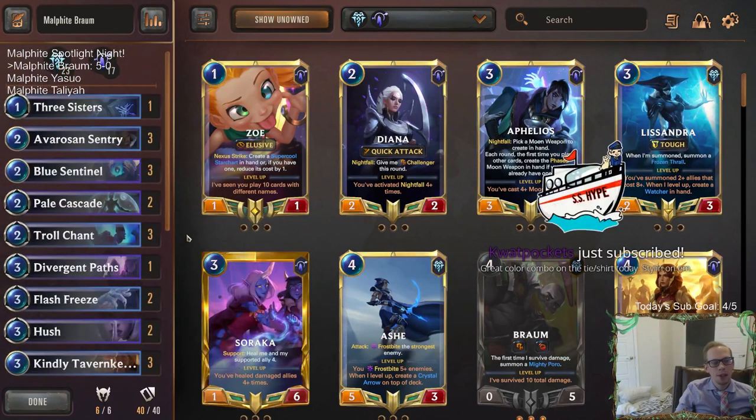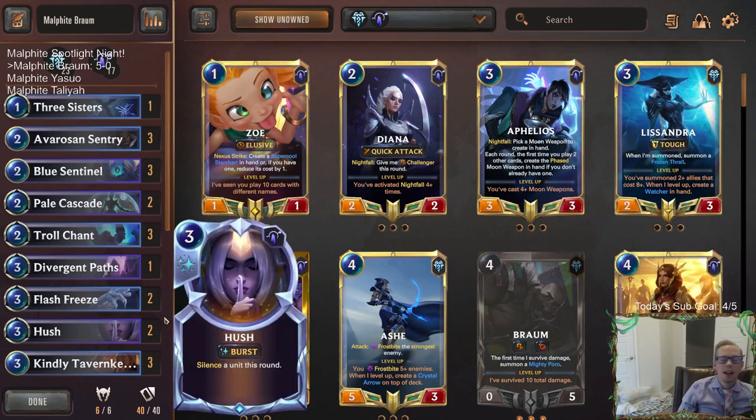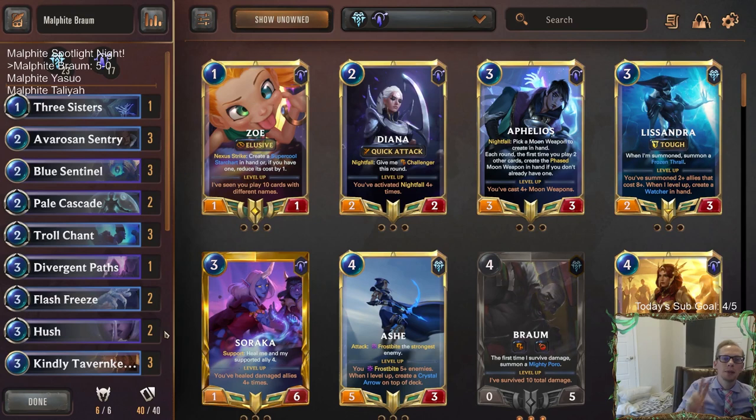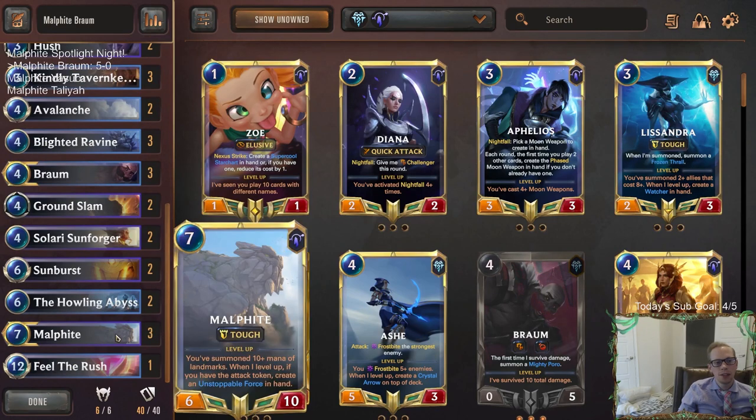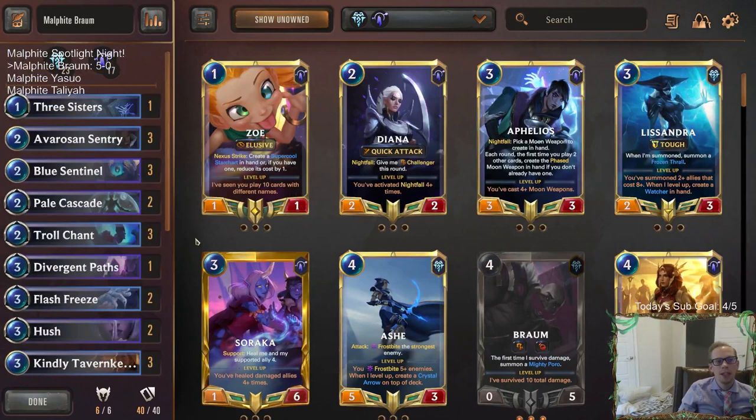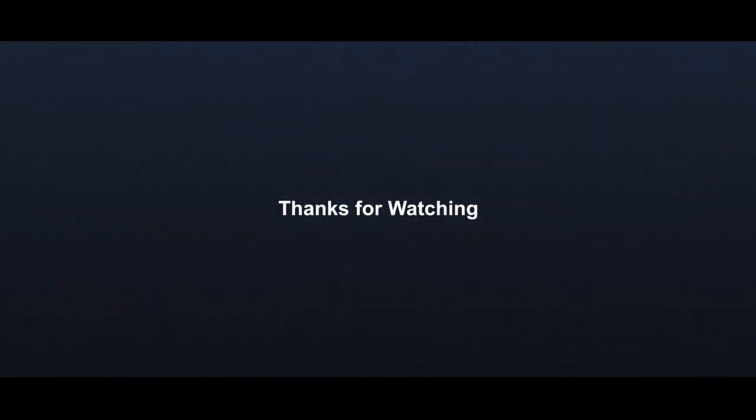So that was Malphite Braum — really cool. Howling Abyss was really good, and we played great defense with all these Freljord and Targon cards, then just kind of won the games with Abyss, Malphite, or Braum. We got two more Malphite decks: heading to Targon and Ionia with Malphite Yasuo, and also Shurima with Malphite Taliyah. For those of you watching on YouTube, hit that like button, leave those comments, and let me know how you liked this Malphite one. Thank you so much for watching and I'll see you for the next video. Bye!